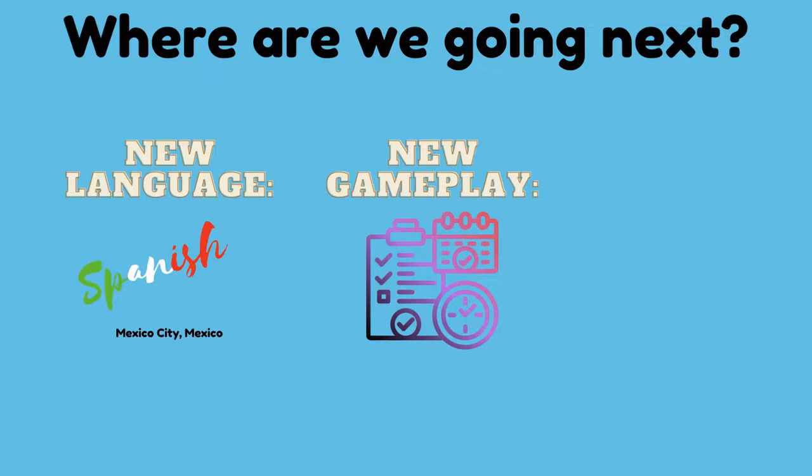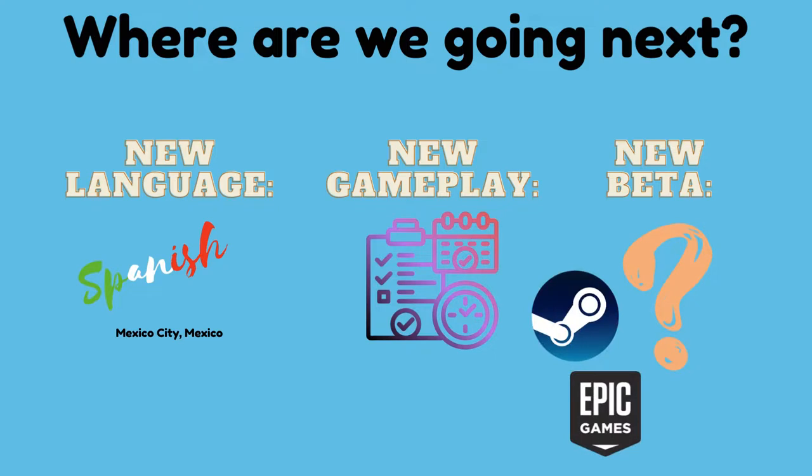Gameplay-wise, we're building out the management phase of the game, where you'll be able to choose what new items to buy for your cafe. Buying different equipment and supplies will expand the menu of what customers can order. And beta-wise is where we need your help. Leave a comment below and let us know where you want to play Lost Abroad — on your PC through Steam or the Epic Store, on your Android device, or on your Apple device.